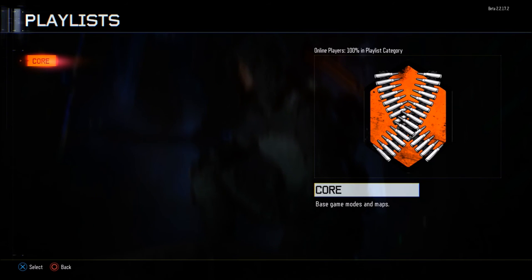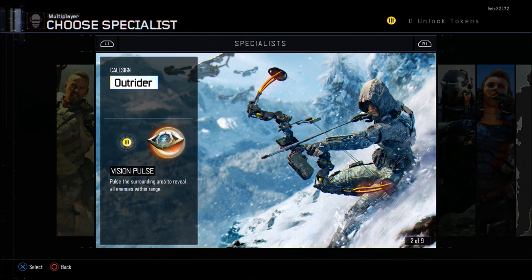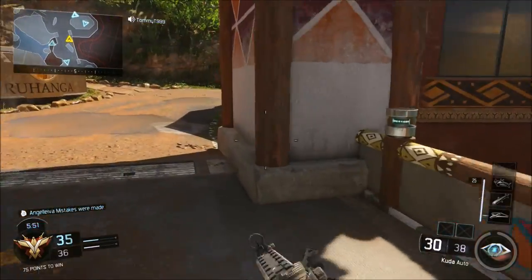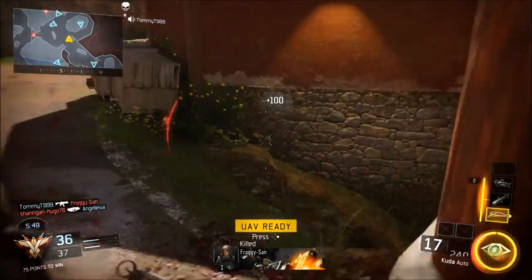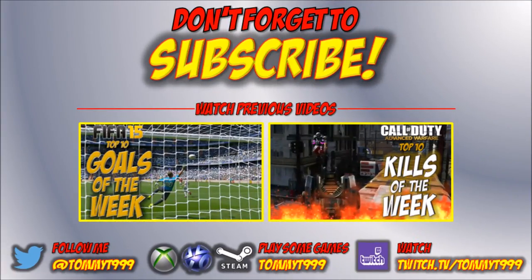You had one token at the start which you have to use to unlock a specialist. I unlocked the Outrider specialist with Vision Pulse, which basically gives you a surrounding area to reveal all enemies — a bit like Thermal — but we will see that as we get into some gameplay. I hope you enjoyed this very quick video, a brief summary of what is available within the Black Ops 3 beta on PlayStation 4 out now, and on Xbox One and PC from the 26th of August. There will be plenty of Black Ops 3 beta gameplay incoming on this channel, so please like the video, subscribe, check out my previous videos, and come join me — TommyT999 — in some Black Ops 3!